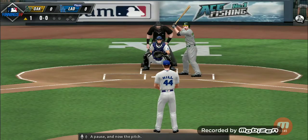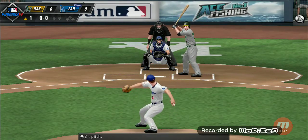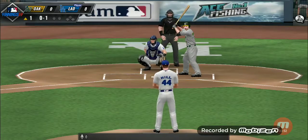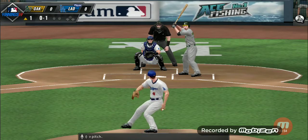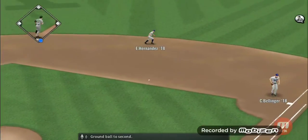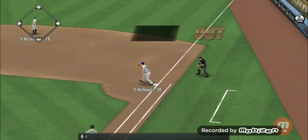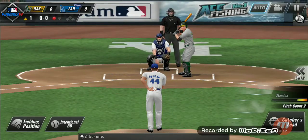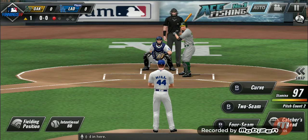Here's a pause and now the pitch — a first pitch strike. Here's the pitch again. Ground ball to second, throw on the first gets him, and that's out number one. Matt Chapman will stand in.